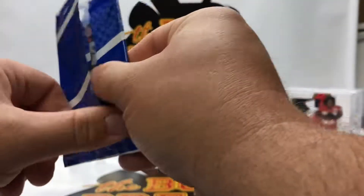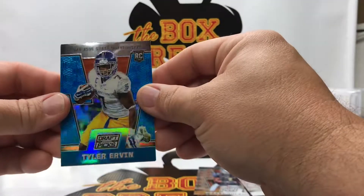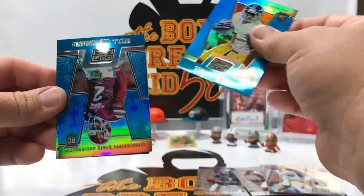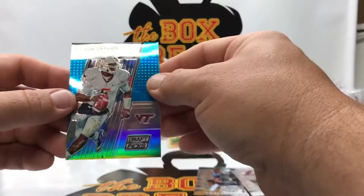And on to our blue pack — Tyler Urban, Will Redmond, and Tyrod Taylor.